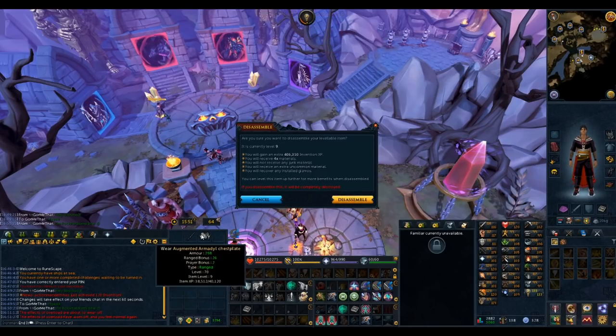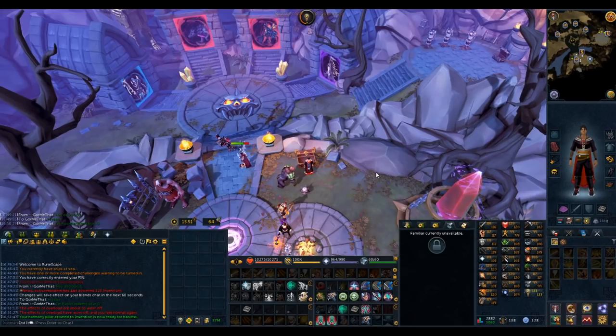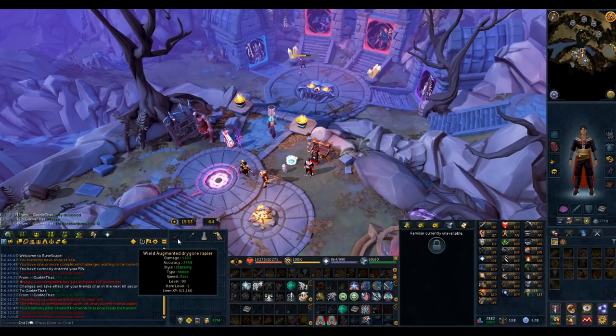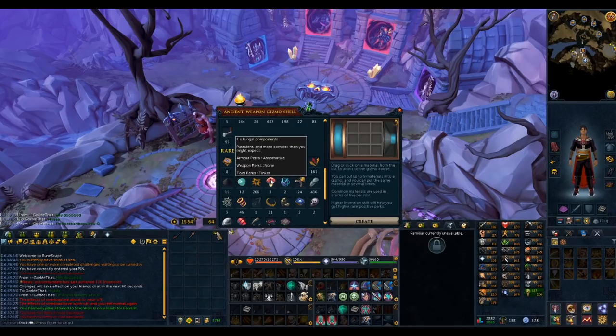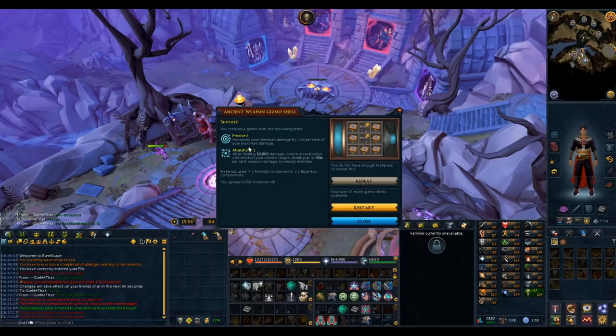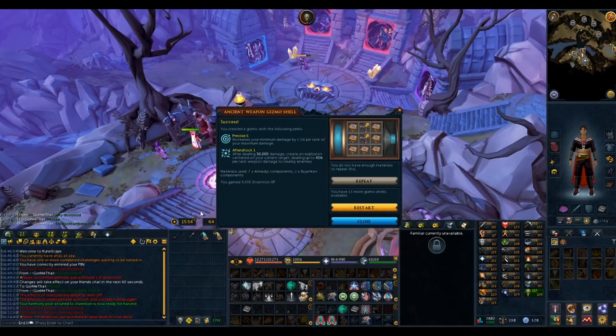There's some Illajanquion components and some more Illajanquion, and some Armadil. For Precise 6 Aftershock 1, we need 2 Illajanquion and 7 Armadil, and I think we have like a 59% chance to get this. Hopefully we can get it first try — 2 of them and 7 Armadil. Good luck. Yes! P6A1 — that is the best in slot perk for main hand.